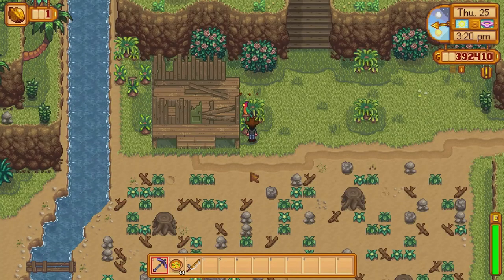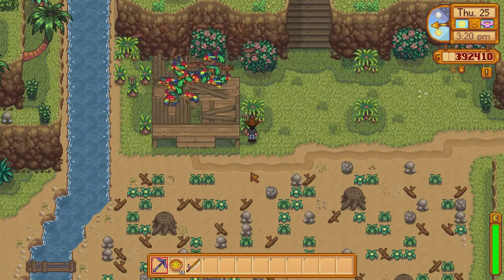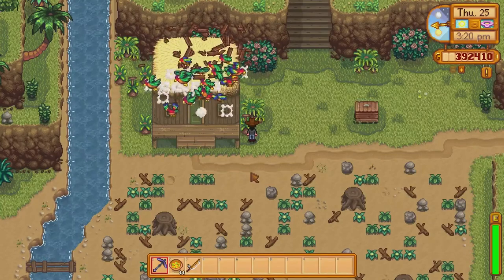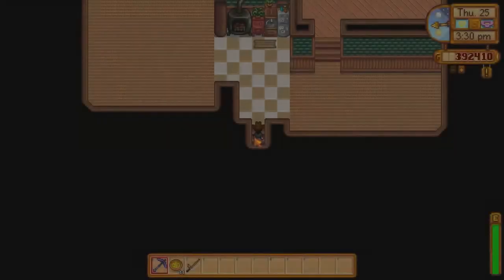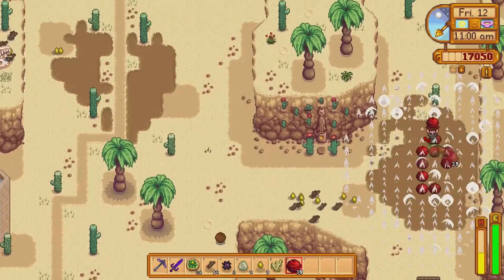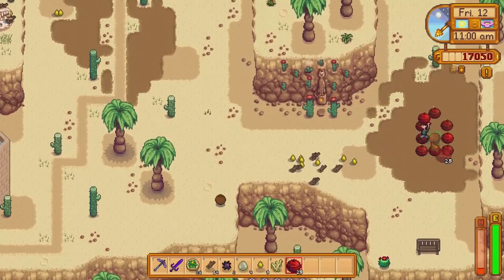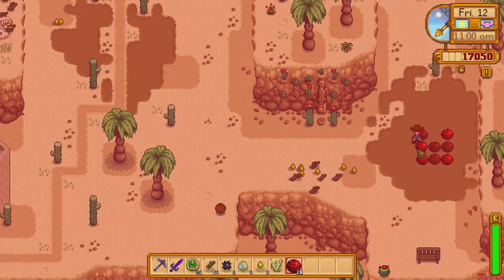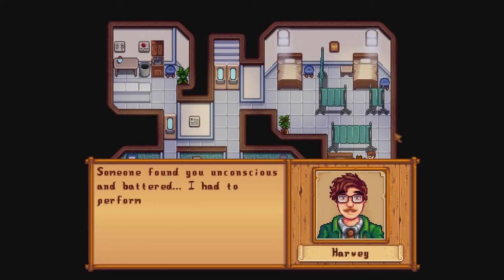The farmer can visit two other locations in Stardew Valley: Calico Desert and Ginger Island. Ginger Island is somewhat of an escape for the farmer — the pirates on the island construct a home for them, making it the only place the farmer can sleep outside of Pelican Town. Calico Desert, however, does not offer the same luxury. If the farmer passes out, they wake up in their home in Pelican Town. If the farmer is defeated by a monster in Skull Cavern, they regain consciousness in Pelican Town. The farmer just blew themselves up with about 30 mega bombs and not only are they completely fine, but they're also back in Pelican Town.